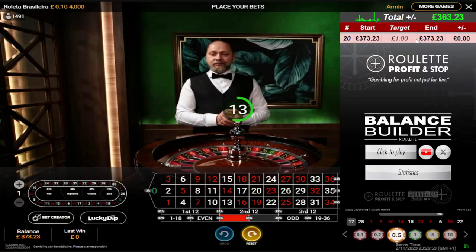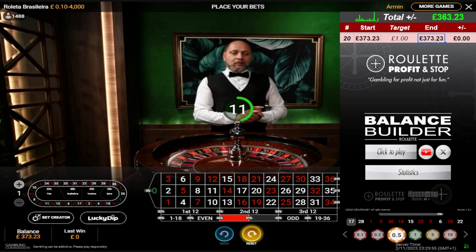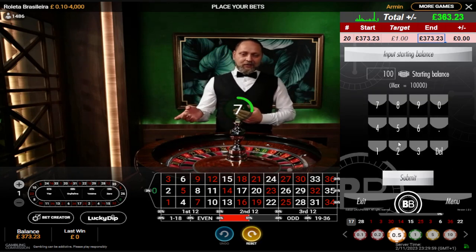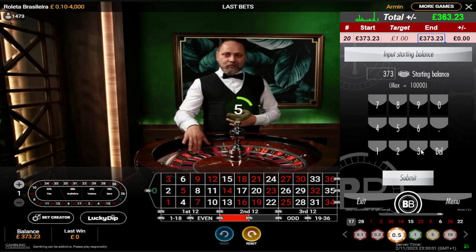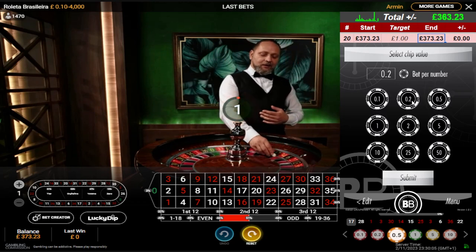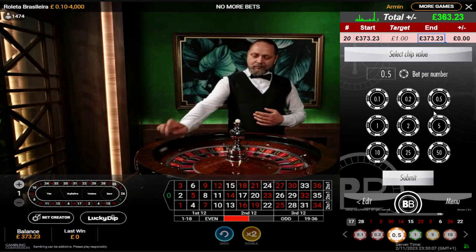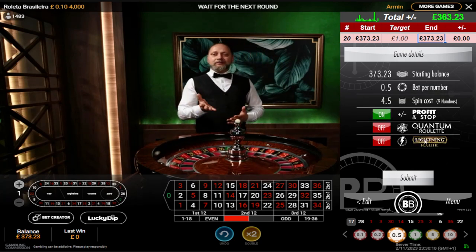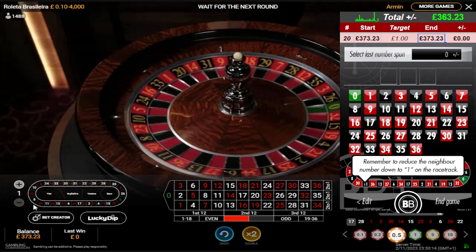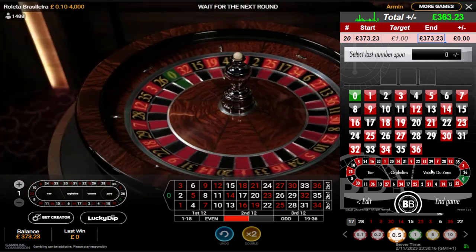Welcome back, got a balance of £373.23, trying to build it up using a balance builder tool. Click to play, submit. I'm going to play at a chip value of 50 pence. Submit, leave on the profit and stop, submit. Reduce the neighbour number down to 1 on the racetrack, it's already done. Wait for the ball to drop in on a number and then we'll play the game.